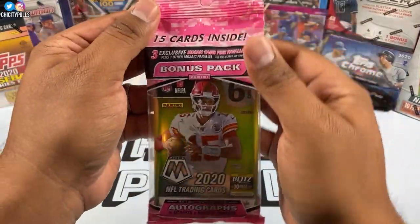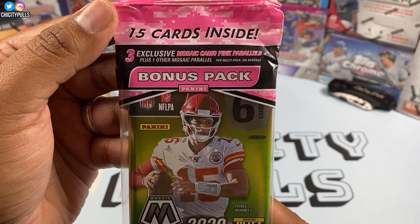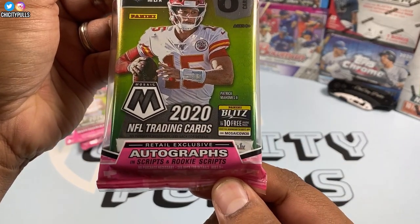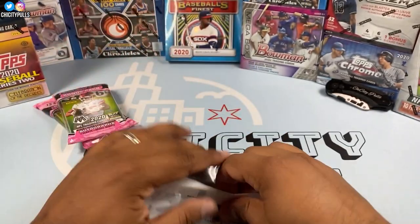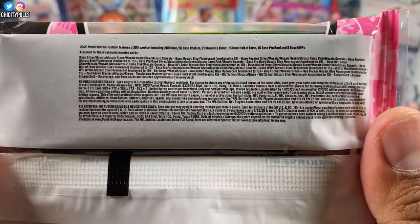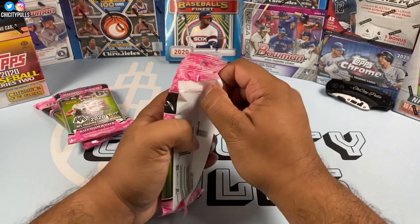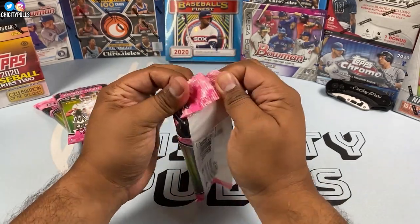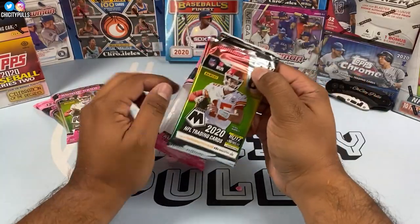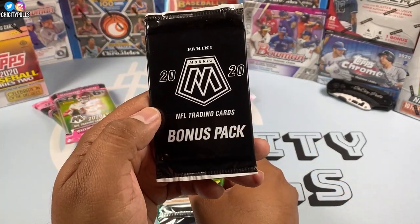Three packs, 15 cards inside, three exclusive mosaic camo pink parallels plus one other mosaic parallel per multi-pack on average. There are retail exclusive autograph Inscriptions and rookie scripts. You can pause for all the odds. I checked YouTube and haven't found anyone ripping open these silo packs, so I'm excited to bring you a first look!